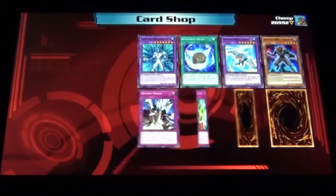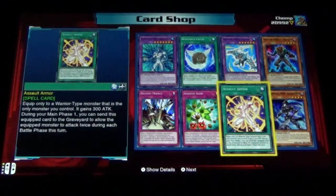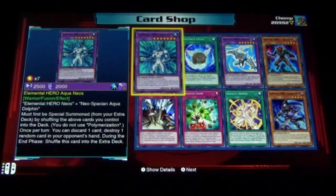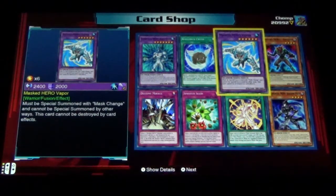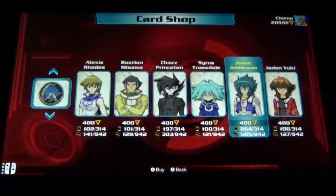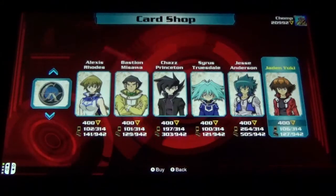This should be the last pack, unless we get Dupe City. Elemental Hero Shadow Mist, Assault Armor, Sinister Seeds, Destiny Mirage, Elemental Hero Aqua Neos, Berserker Crush, Masked Hero Vapor, and Destiny Hero Decider. Every single card in that pack was new — that's pretty awesome!